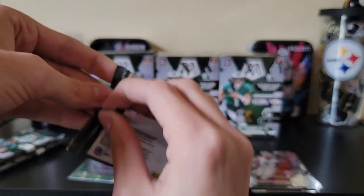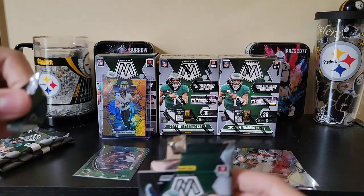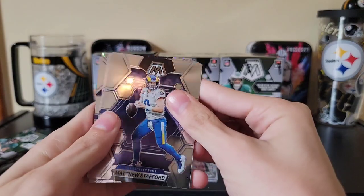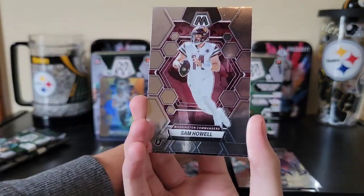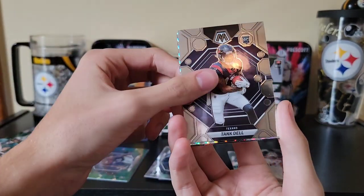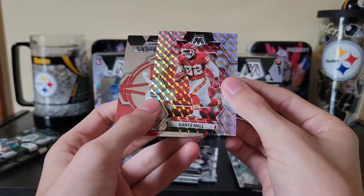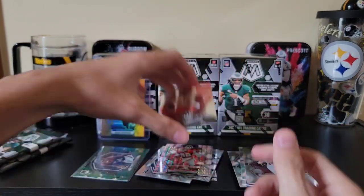We are halfway through box number one and it is already a banger. Pack four: Matthew Stafford, Sam Howell in the second year, Zach Charbonnet, Tank Dillard, a nice little Dante Hall for the Chiefs, and an epic performance of Patrick Mahomes.